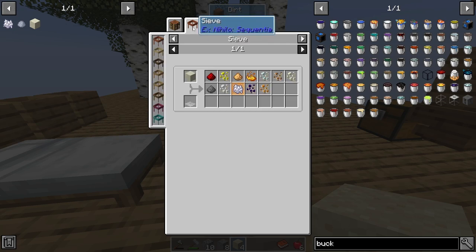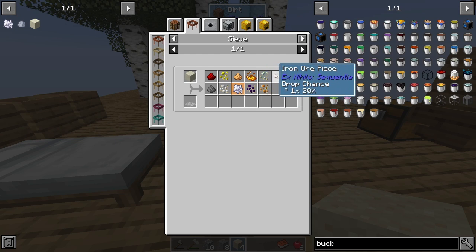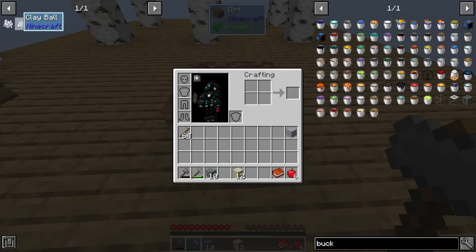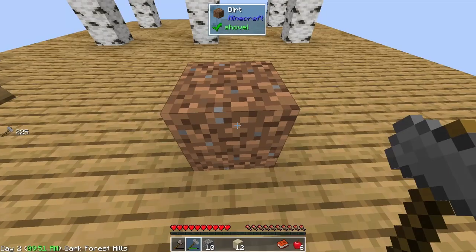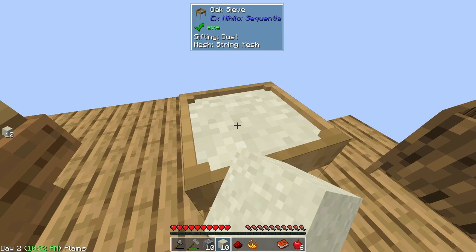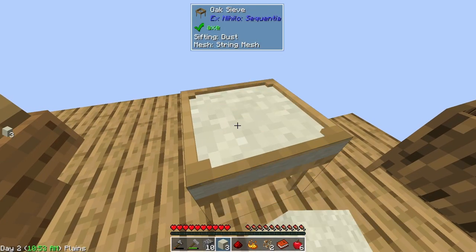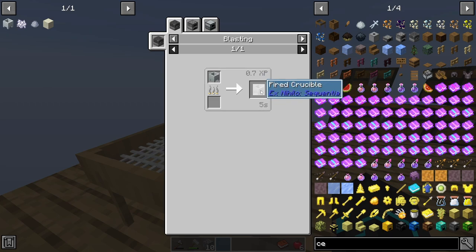Bone meal is the next thing I need. If we sift dust we have a chance of getting bone meal, as well as glowstone, redstone, gunpowder, gold ore, tin ore, lead, silver, iron, and blaze powder. So dust is really the next huge thing we want in order to progress. The reason I'm making clay is because we can make porcelain clay, which we can then use to make an unfired crucible, which we can use to get lava. I'm converting all of this into dust and sieving it — we got redstone, blaze powder, iron ore, copper ore, and bone meal!